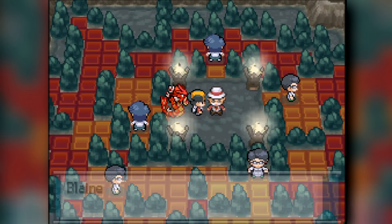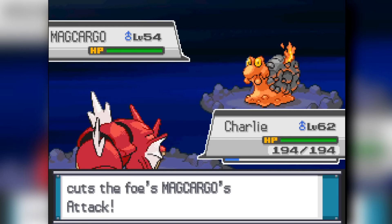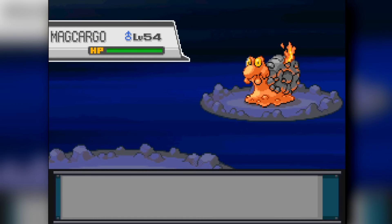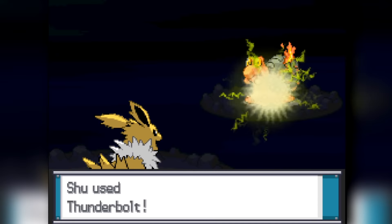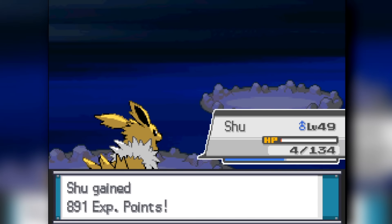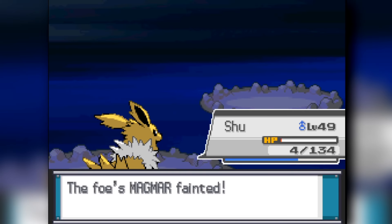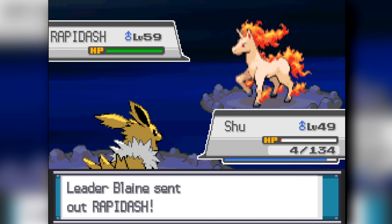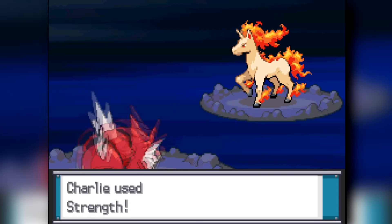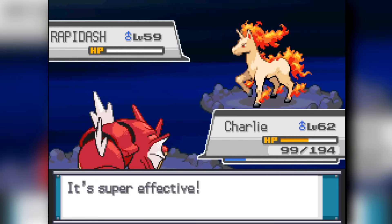Heading to Blaine's Gym. I start off using Gyarados, but he leads with Magcargo and I miss the Hydro Pump, allowing him to set up Sunny Day. I get scared and switch to my Togekiss, who immediately dies. So I send out my Jolteon — Jolteon destroys the Magcargo in two shots and I survive Overheat. Thunderbolt down Magcargo, then he sends in Magmar and I two-shot it. He misses his Overheat, so I beat him down with Jolteon. Rapidash knocks me out, but luckily I have Gyarados in the back to knock out the Rapidash. We beat Blaine.